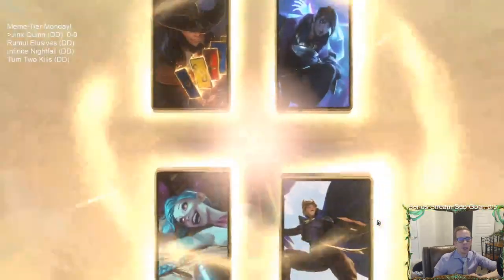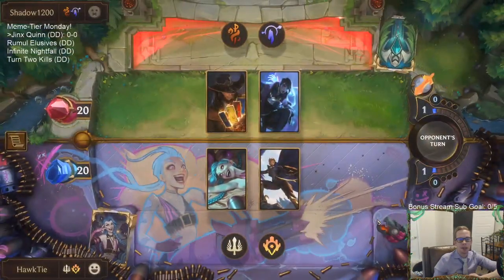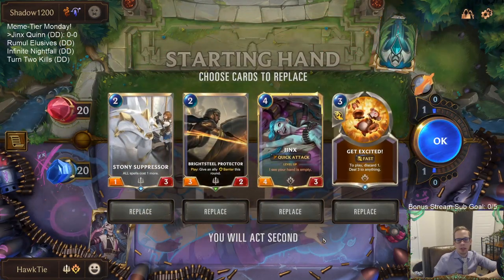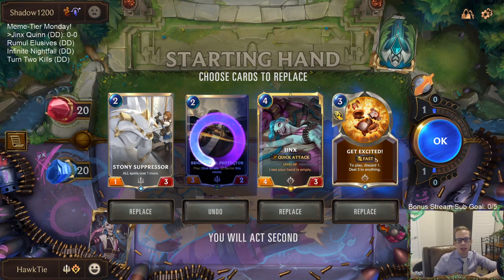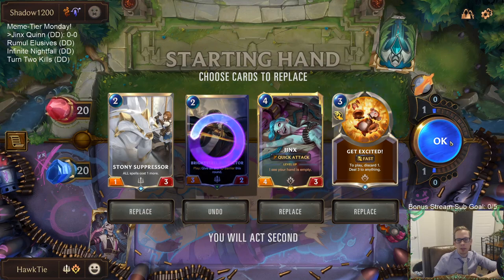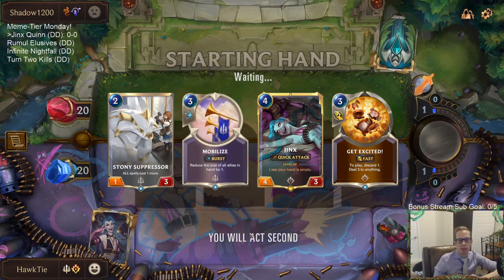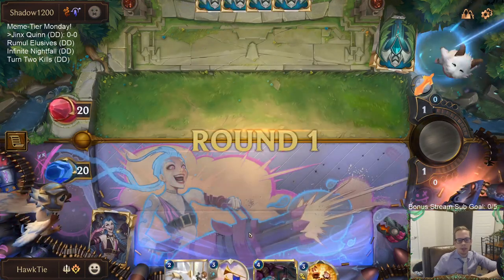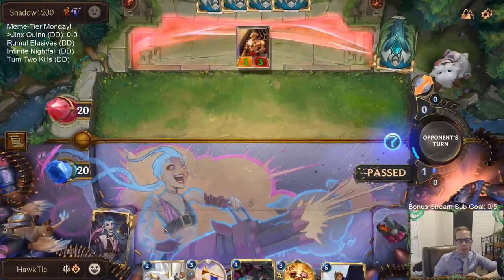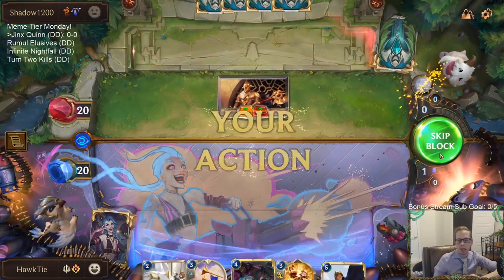Our opponent is playing one of the best decks right now — Twisted Fate Aphelios. I can see Stony Suppressor helping out here. I'm going to keep this hand — the Brightsteel Protector isn't great, I like these other three cards. The Brightsteel Protector could go or stay, so I'll just send it away because a likely outcome is me discarding that Brightsteel Protector anyway to Get Excited.